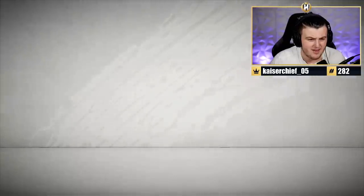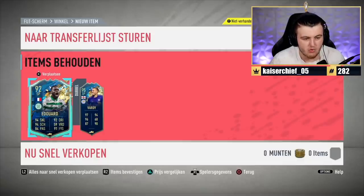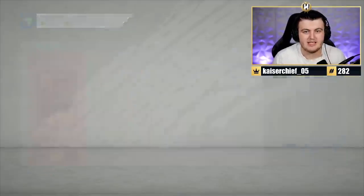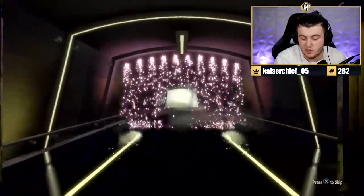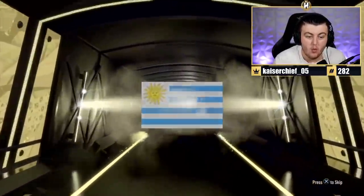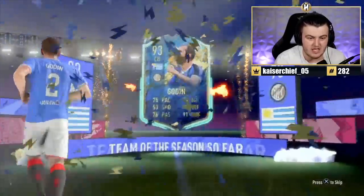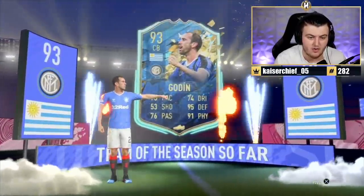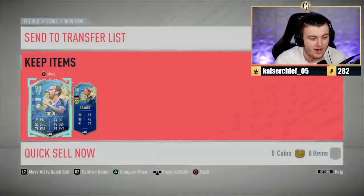These packs have to guarantee a Team of the Season because there's no normal rare golds over 90 rated anymore - they're all TOTS. To correct myself, it's a guaranteed special card pack, because the only 90-rated rare gold at the minute without a special card is Modric. So they're guaranteed to be special cards, and probably Team of the Seasons. We got Godin and Brandt. For an 84-rated squad these are incredible for fodder - great for the De Bruyne SBC or an icon pack.